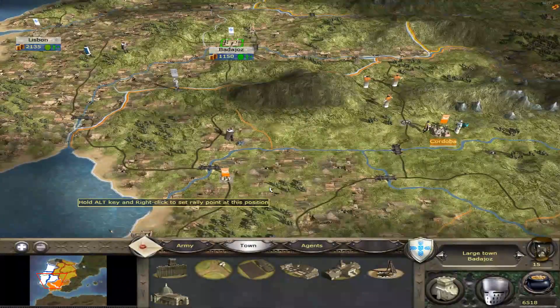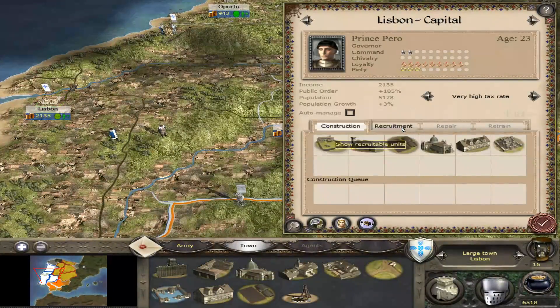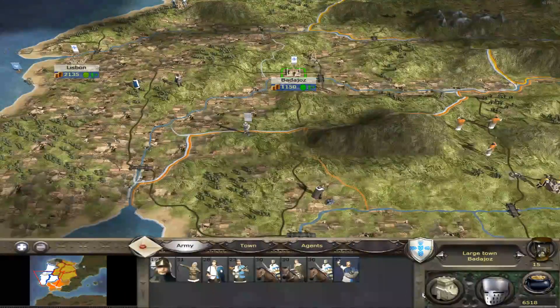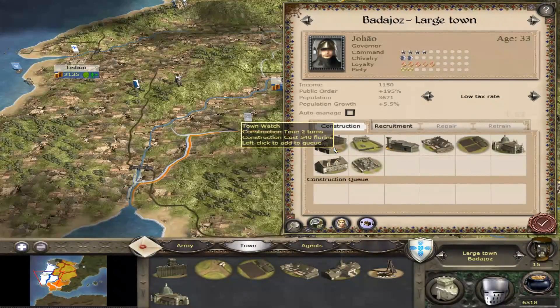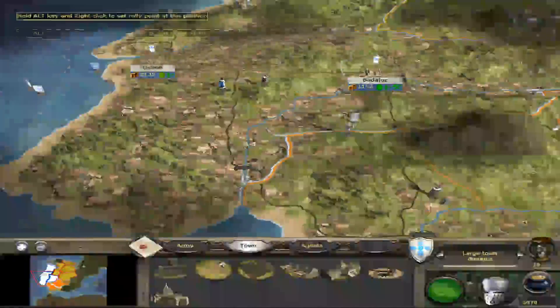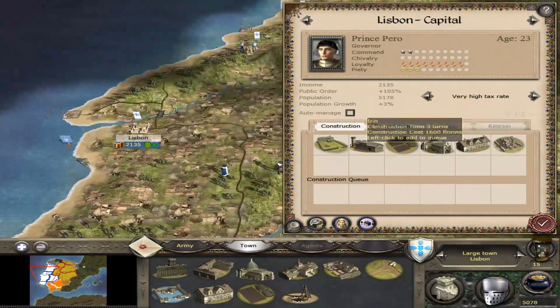Maybe we can work something out with the Moors — maybe a peace treaty. I don't mind them coming over here with some armies. In fact, I would like them to, because I know my lands and I know how to fight the enemy on my lands. I think I'm going to get a Ballista Maker to make it harder for them to attack.